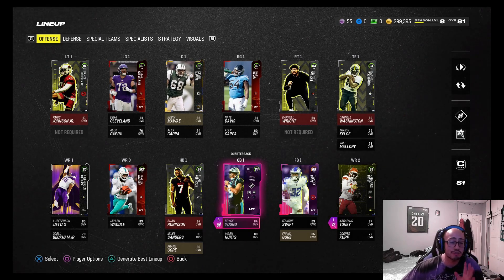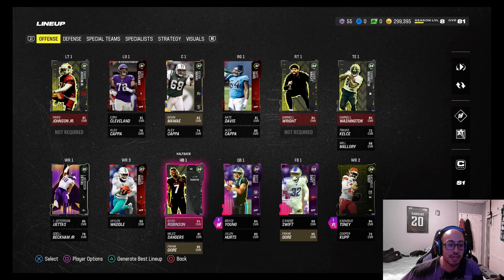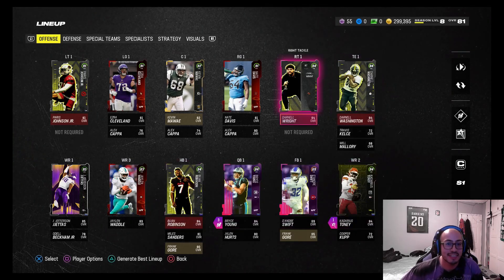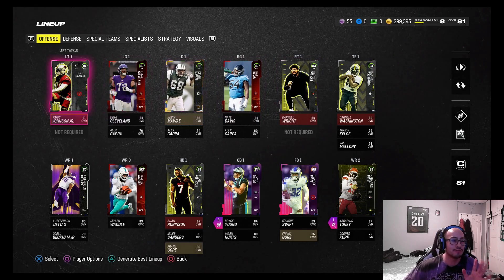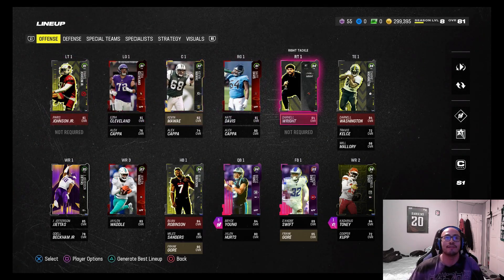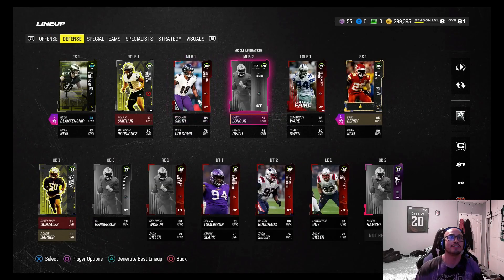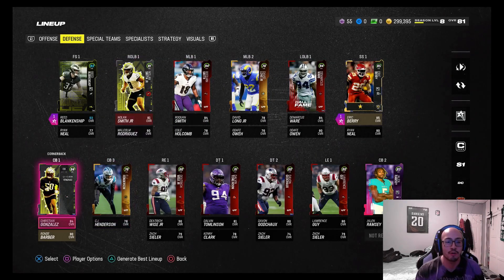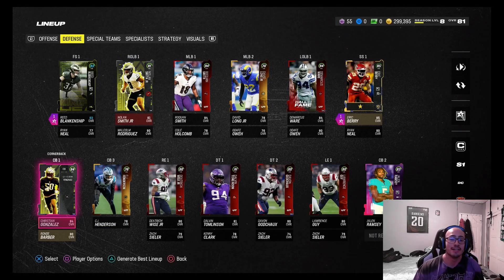We got our rookie premieres: Bijan Robinson 84 overall, Darnell Washington, and our offensive linemen — left and right tackle Harris Johnson Jr. On the defensive side we have Nolan Smith Jr. playing on the left side because we have DeMarcus on the opposite side, and we finally got our starting corner Christian Gonzalez in there.